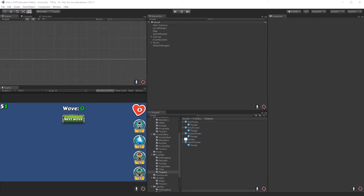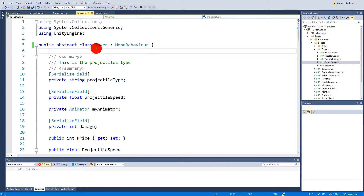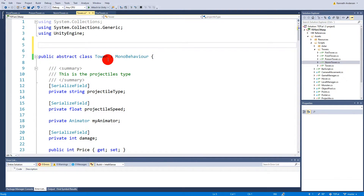Now we need to give our towers a type, since they can be frost, fire, poison, or storm. We go to the tower script and, outside the class scope, create a public enum called Element with values: Storm, Fire, Frost, Poison, and None. That gives us our own custom element type.